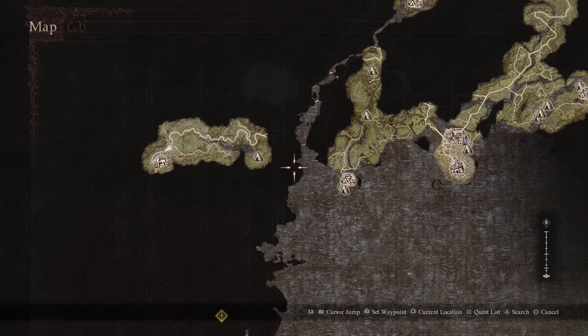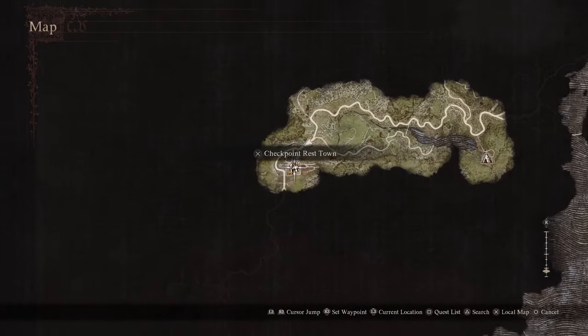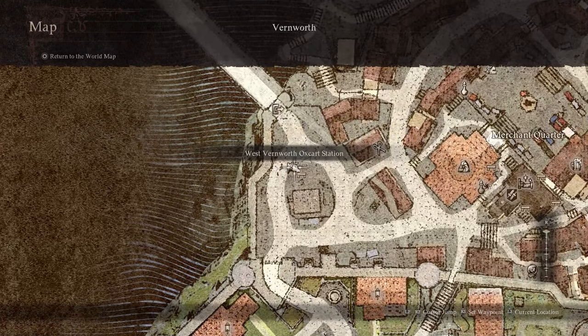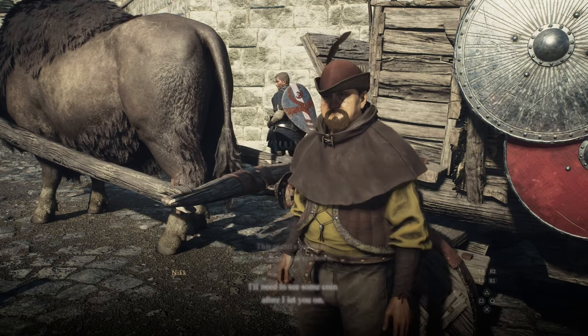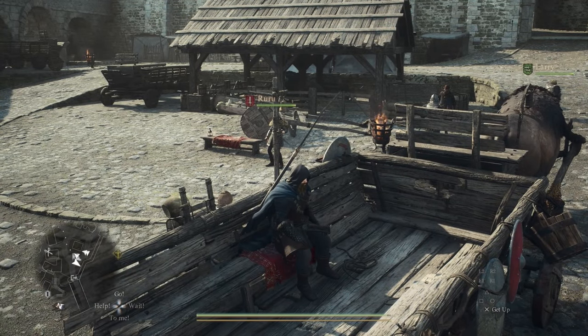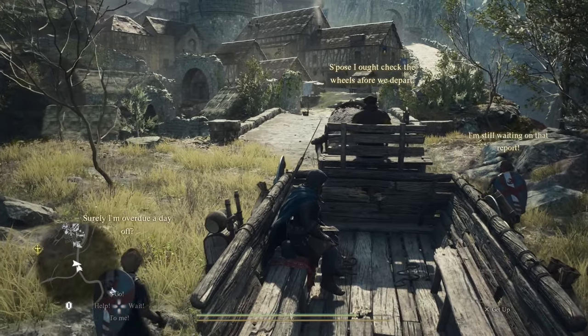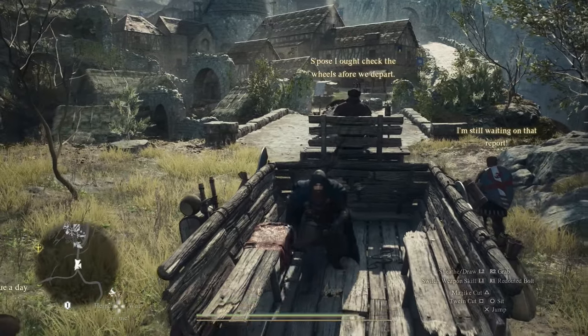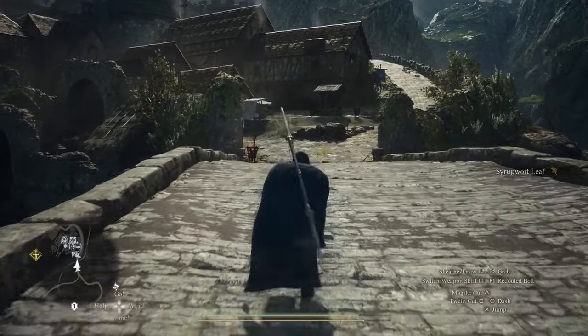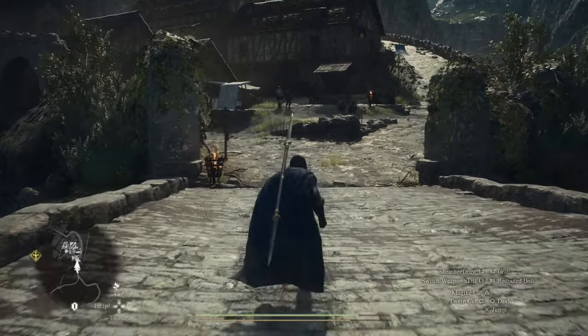Now you need to make the long journey from Vernworth to the checkpoint rest town. The fastest way to do this is using the West Vernworth oxcart. So pay the fee, climb aboard and take a well-deserved nap. Once you have arrived at the checkpoint rest town, be it by cart or foot, you'll need to make your way to the oxcart station just inside the town and wait for the next cart.